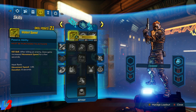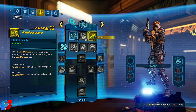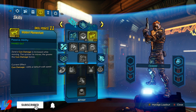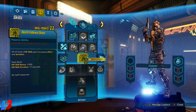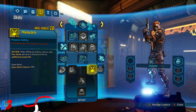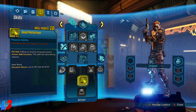Moving into the Hitman tree: five points into Violent Speed — after killing an enemy, Zane gains increased movement speed, which also helps regen health. Then five points into Violent Momentum, which increases gun damage and synergizes perfectly with Violent Speed because the more we're moving, the higher our gun damage will be. We also invest in Death Follows Close so all kill skills gain increased effect and duration. Our class mod will actually invest skill points into the other kill skills, so we don't need to worry about those.